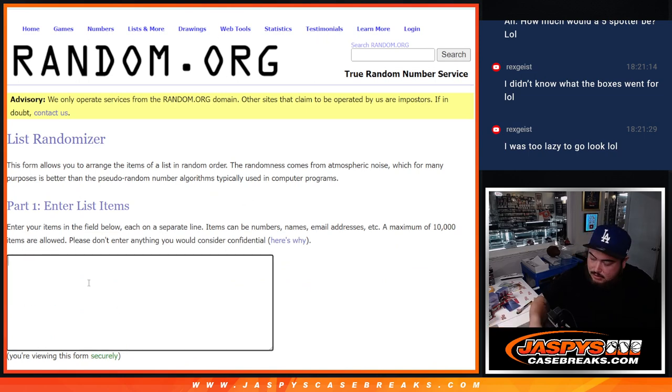All right, so the first randomizer result: John one, Jackson, Michael, Ayers.